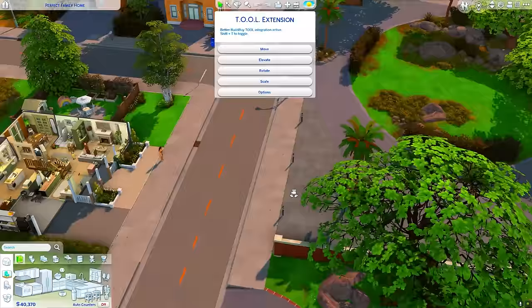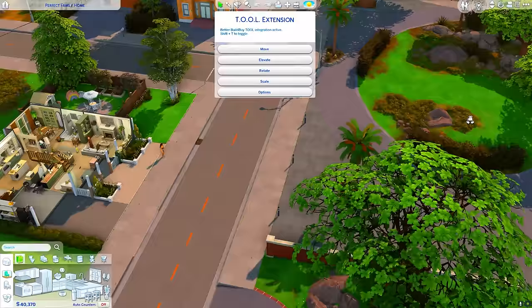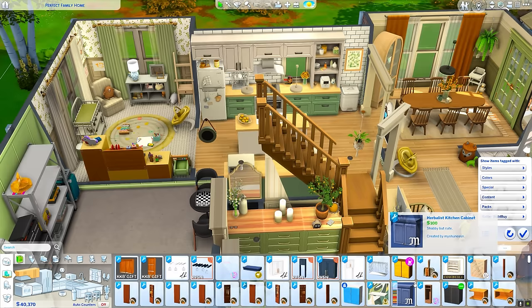One of the things I used to do and still do sometimes is actually move things off the lot. If I wanted an area out here to be a playground, I could basically set it up and when Sims come by and walk by, they may even interact with it. I get questions a lot about my categories, and the biggest thing I use is Better Build Buy.